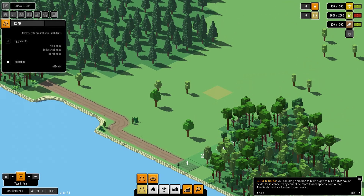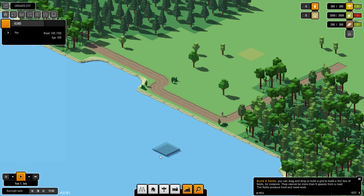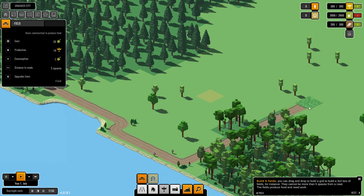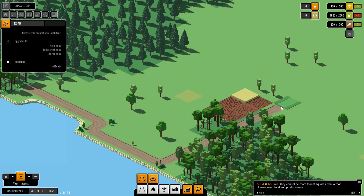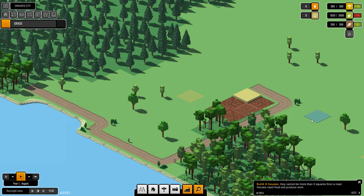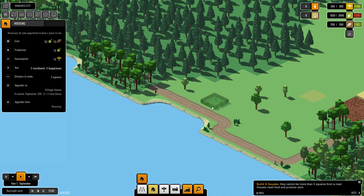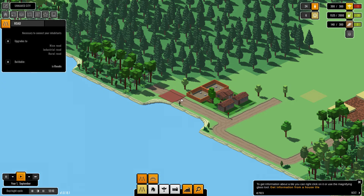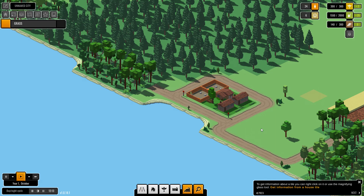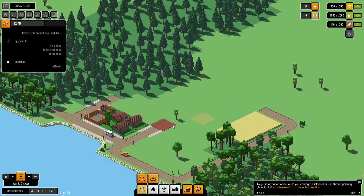Before, you couldn't build over these trees, but now you can — you used to have to literally delete each one. Now let's build six fields and six houses.